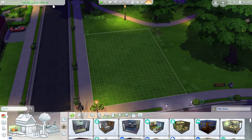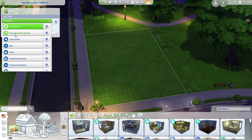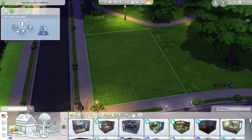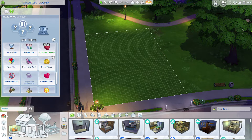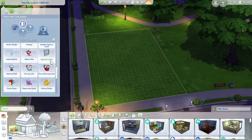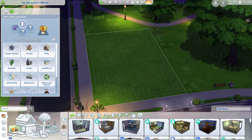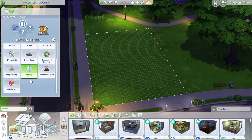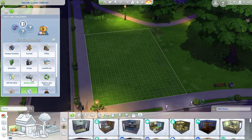Since it's a cemetery lot, I want it to be a little scary or spooky whenever my sims visit it. So I went up to the lot traits in the upper left hand corner and I selected a vampire nexus, which will bring more vampires to the lot during the evening and at night. Under the challenge lot traits, you can go with cursed, creepy crawly, or spooky — spooky and cursed come with the City Living pack. I went ahead with spooky, and that will actually generate ghosts to visit the lot during the evening hours.